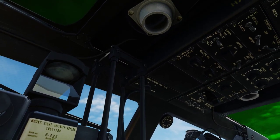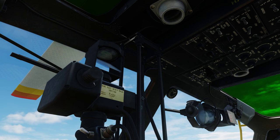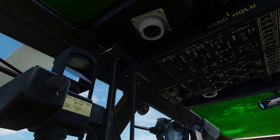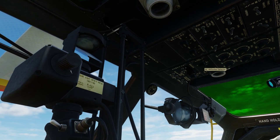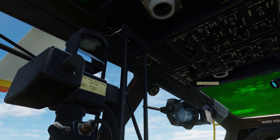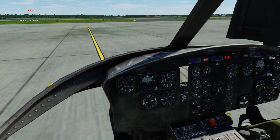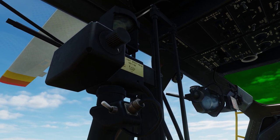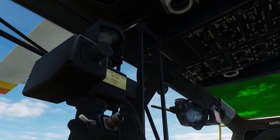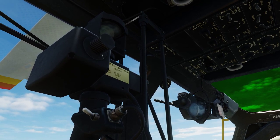Now back up on the ceiling. The different angle kind of throws me off where things are. Take a look at that panel on the ceiling towards the front — you see this switch I'm moving? AC power: we turn that to one, and then the other one like it. That changes what the two ammeters show — which buses they're reading. Those are the most important ones. Then close that switch cover on the main generator.